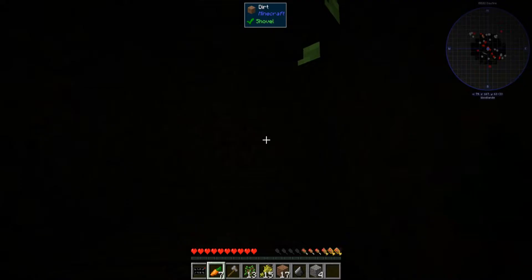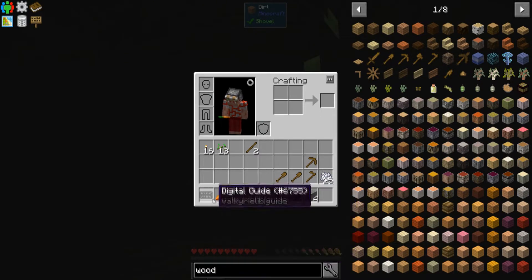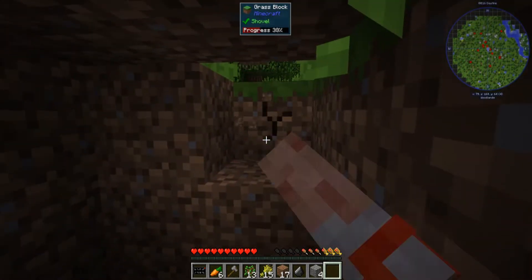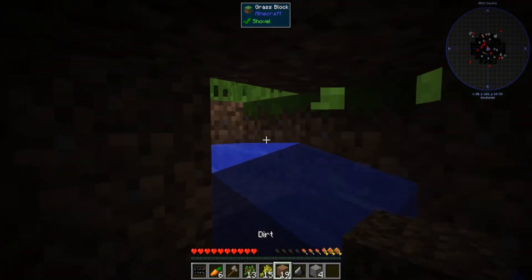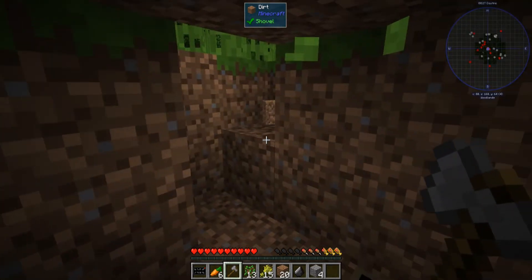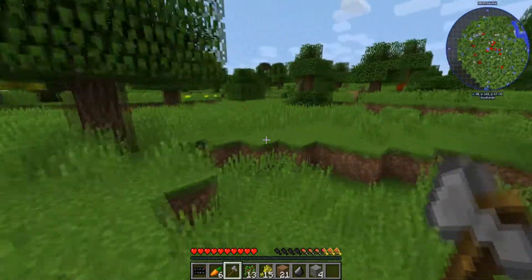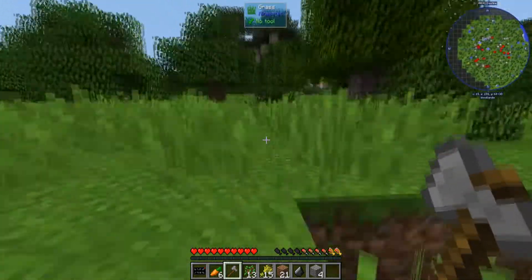This modpack has Spice of Life, so you get diminishing returns from not diversifying your food consumption — eating a ton of carrots isn't necessarily a good thing. It is day. I have this axe to kill things but I'm going to go on despawn strats and just run. Creeper! Also burning baby zombie — we're good.